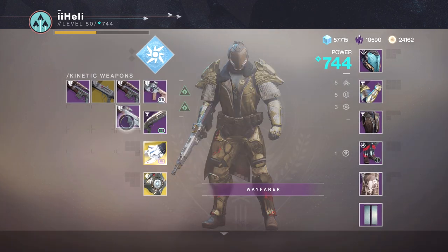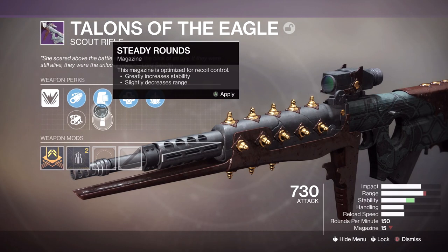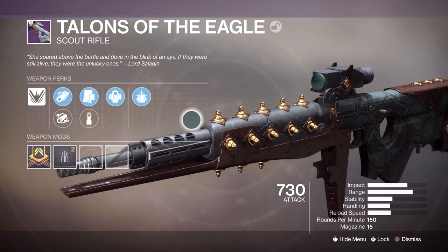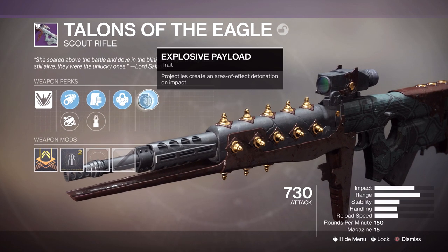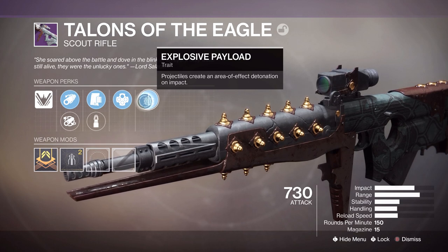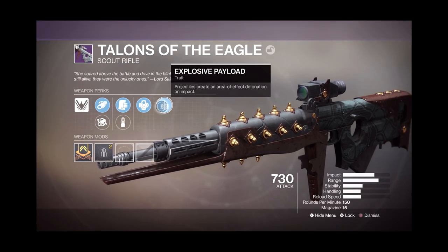I've also got Talons of the Eagle with Outlaw and Explosive Payload. That's interesting. I do love my Scout Rifles, but I think I'd much prefer something like Kill Clip or Rampage. I would only use this in PvP, so I don't really see the point of Explosive Payload on a Scout. Remember, yell at me if I'm wrong about any of these perks — if it's something I'm being ignorant about, please do yell at me by all means.